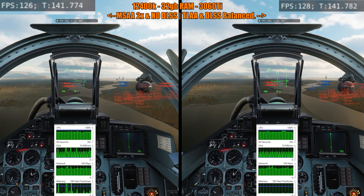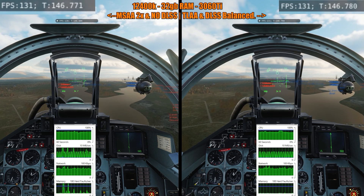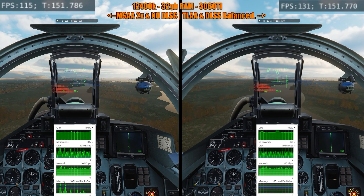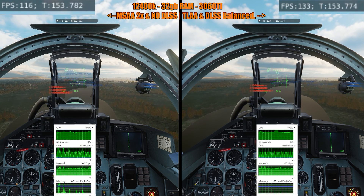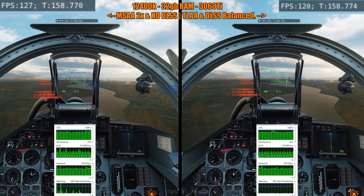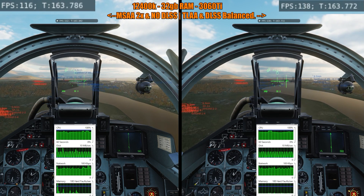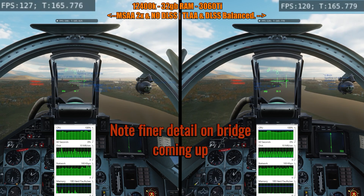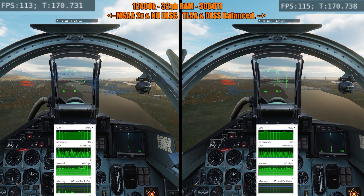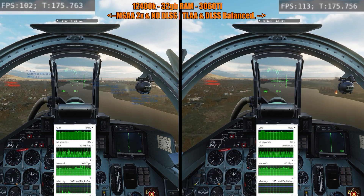This is at 1080p and it's a pretty typical configuration for most folks. A 3060 Ti is about like a 2070 Super, maybe like a 4060 or 4050 equivalent, and the 12400k I would say is equivalent to like a 9700 processor or maybe like an 8700K — maybe a little bit faster, but this is kind of an entry level system, and as you can see there is definitely some blurring happening.